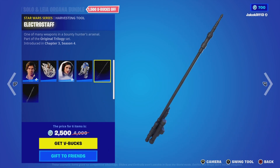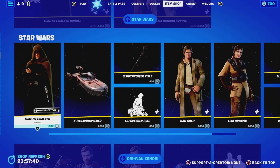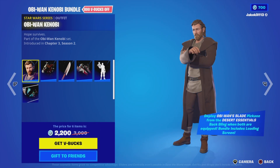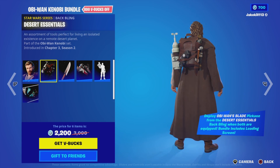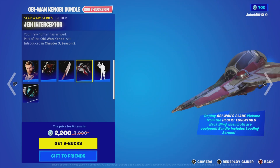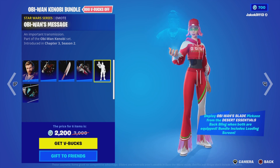Audio back bling onto electrical staff - and you want that bible staff. We've got Obi-Wan Kenobi with the back bling, desert essentials. I've got Obi-Wan's blade, we've got the Jedi speeder glider, we've got Obi-Wan's message: 'May the Force be with you.'